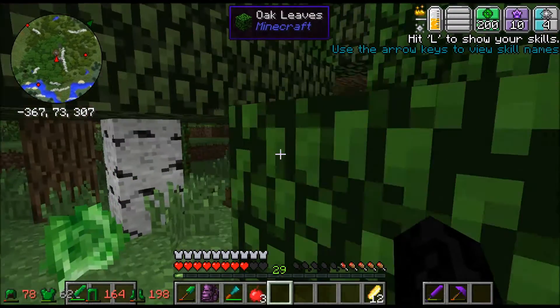We also have our smeltery up here so we can smelt all the things and then take a nap. Oh, a bridge - does this bridge actually work? It does but it doesn't go anywhere yet. Eventually this is going to go all the way over to that tree. I also put our essence berry bushes up here - it's basically our XP farm.